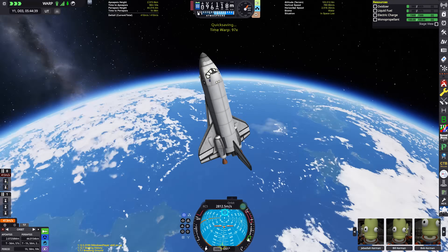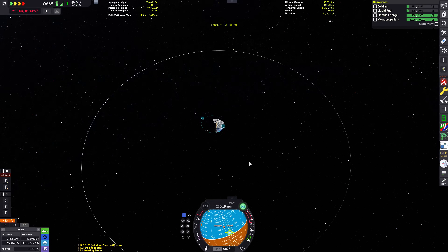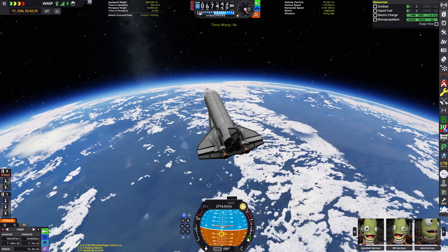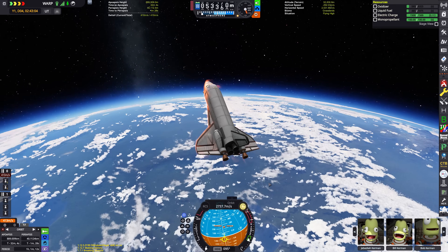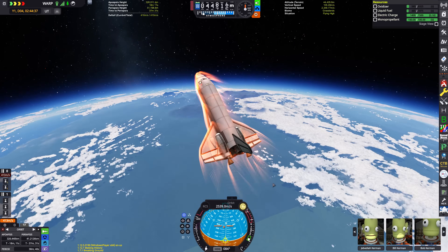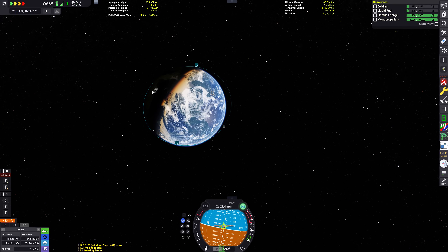We have just performed our first Kerbin re-entry of several. We're going to make several passes through the upper atmosphere to lower our apoapsis and decelerate ourselves so it's a bit easier to get back to the Kerbal Space Center. I like getting into a roughly low, stable orbit and then de-orbiting at a precise, controlled point. We actually have plenty of delta-V remaining — 410 metres per second, almost half a kilometre. After all that hyping up about needing to be efficient, I was actually fine.